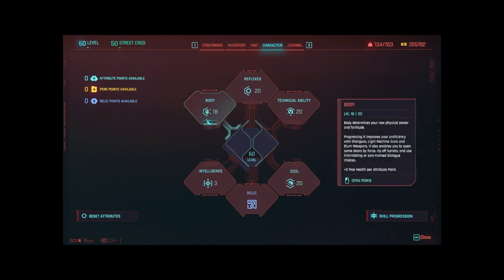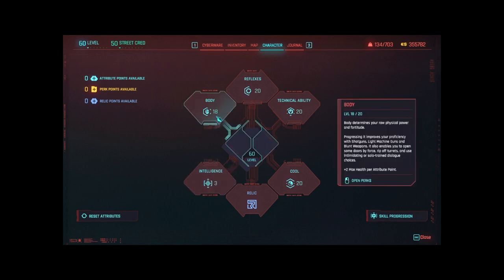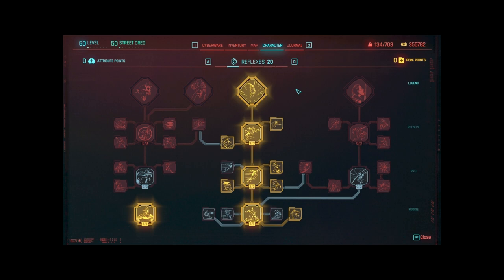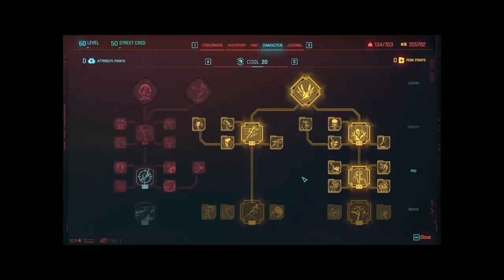With a level cap of 60, you are able to max out three of your skill trees and take one more all the way up to 18. For this build, we will be ignoring the Intelligence tree and leaving Body at 18. The main trees you'll want to focus on early are the Reflexes tree and the Cool tree. The Reflexes tree will increase your mobility, making you a more difficult target to hit and able to escape when things look dire in battle, whereas the Cool tree will make you more deadly before combat begins while sneaking around.